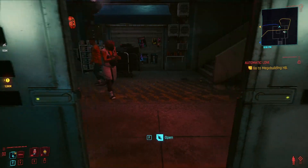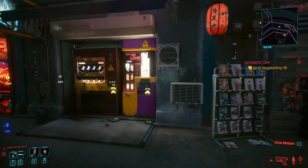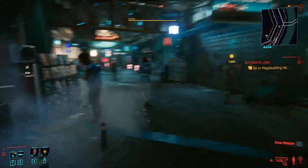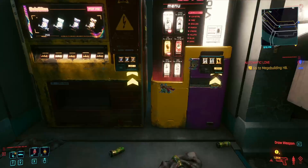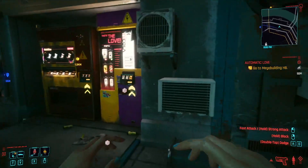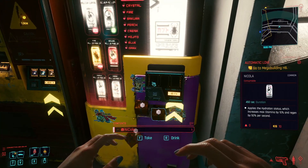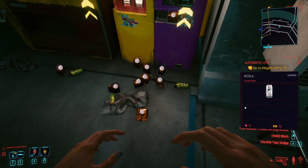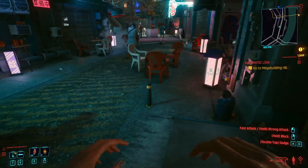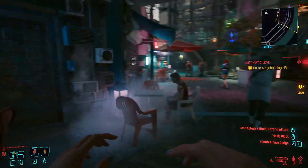So the mission we have to do is Automatic Love — you can see on the right there. And I think, guys, if you save the game and load back up, all these vending machines come back. And what's great about them is these cans don't take up any carry weight — they don't have any carry weight at all. Each can is basically 44 euro dollars for free, as well as some nice crafting XP.